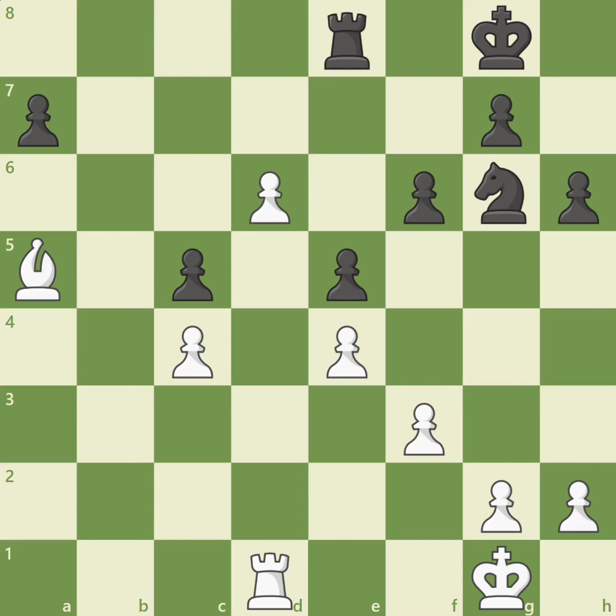A passed pawn can be incredibly dangerous for the defender, and it's no fun to helplessly watch a passed pawn march down the board and promote into a queen. As the defender, you should try to prevent this dangerous type of pawn from advancing. One of the most effective strategies is using a blockade.